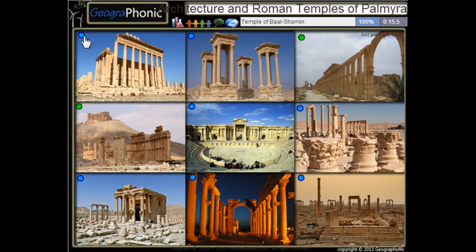That's the temple of Bel. And this one is the temple of Baal Shamin. This is the temple of Ollat. Again, this is the temple of Bel.